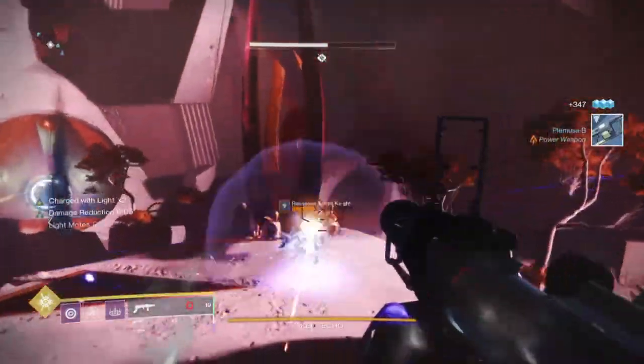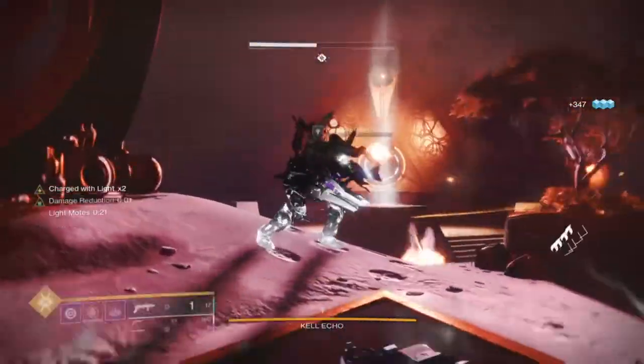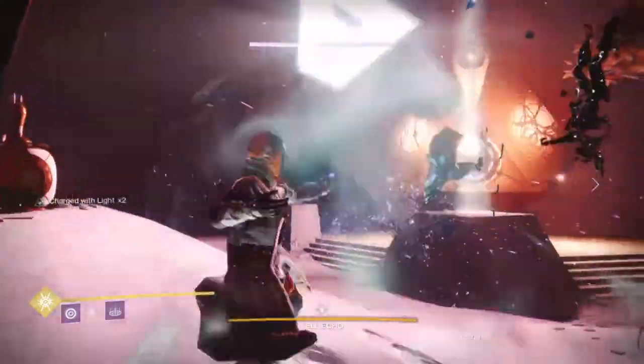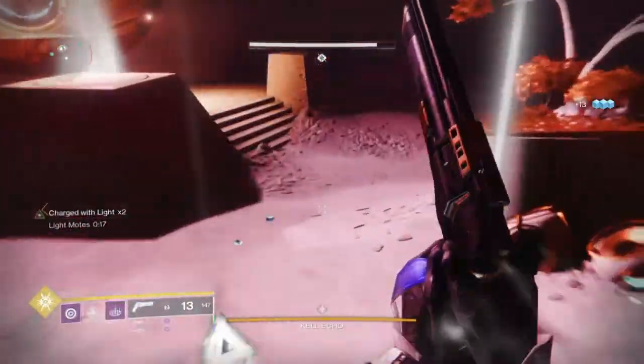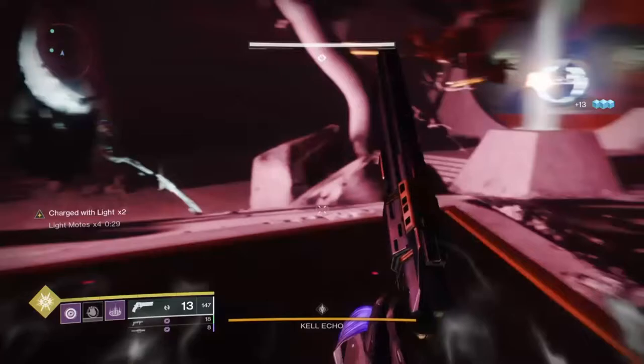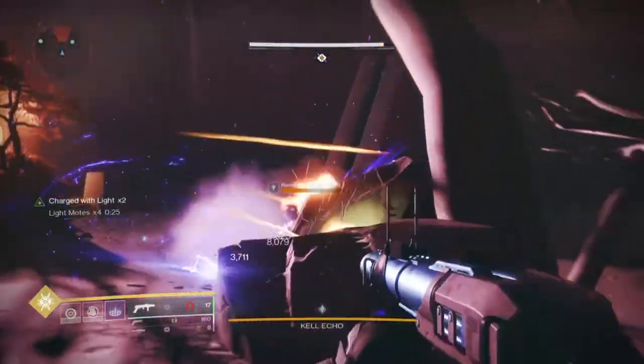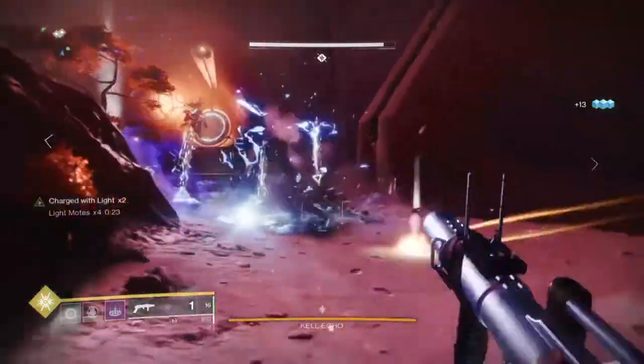Sometimes you'll get a full amount and other times you'll get a small amount. To fix this I'll attach the Impulse Recycler mod, where grenade final blows will grant you a random amount of energy back. Since both sources are random this may sound outlandish, however I've found that the two together work out really well and the majority of the time I'll always get my grenades back.